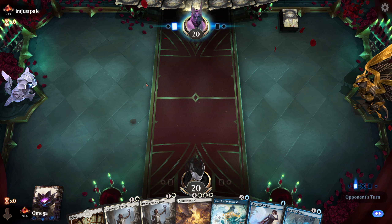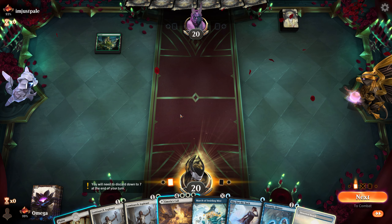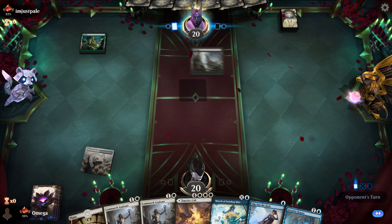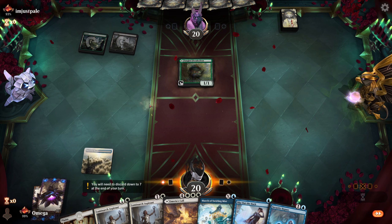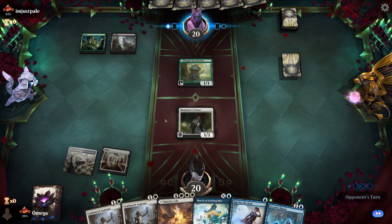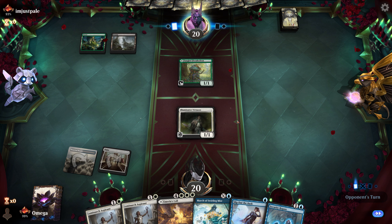Okay, so what's going on — we don't have double strikers but we have connive, so we can try to get there and give double strike to the Aspirant. I didn't check if we're on the play, which I probably should have. Oh, that's such a good draw!